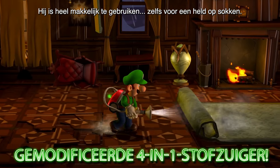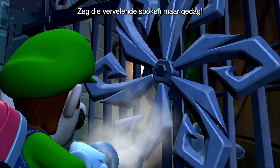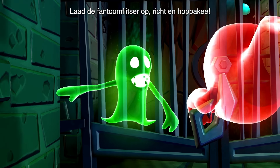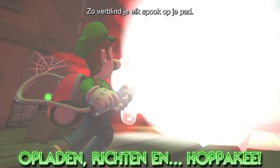It's very easy to use, even for cowardly heroes. Say goodbye to bothersome ghosts. Use the Strobulb to charge, point and pop. You dazzle any spirit in your path.